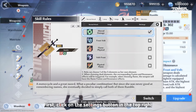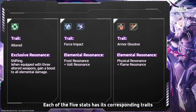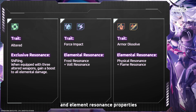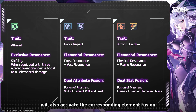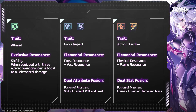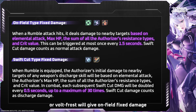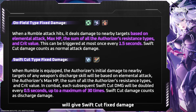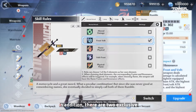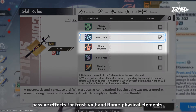Click on the settings button in the top right corner of the skill interface and choose one from the five stats to activate. Each of the five stats has its corresponding traits and element resonance properties. Choosing any of the four dual stats other than Altered will also activate the corresponding element fusion. Choosing Altered Damage, Flame Physical, or Volt Frost will give on-field fixed damage, while choosing Frost Volt or Physical Flame will give Swift Cut fixed damage.